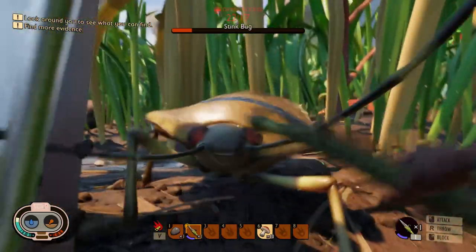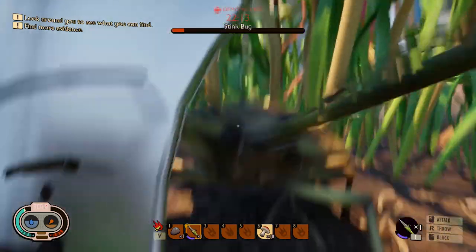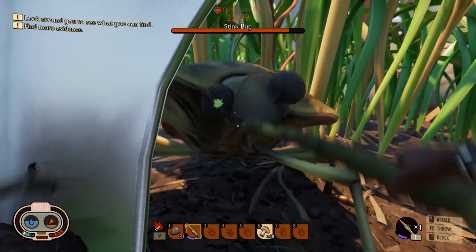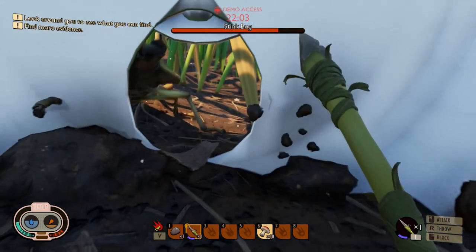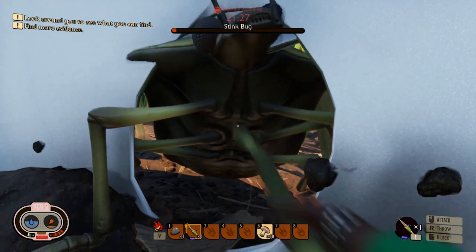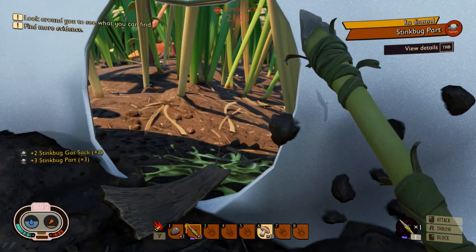Now I'm discovering what I think is a bug — a buggy bug. Again, this is pre-release software, keep this in mind. I'm fighting the stinkbug and eliminating him, and then as you can see, it gets back to full health again. So I guess this is a bug — I don't think there were two overlays of the same bug. I just continue hitting it.